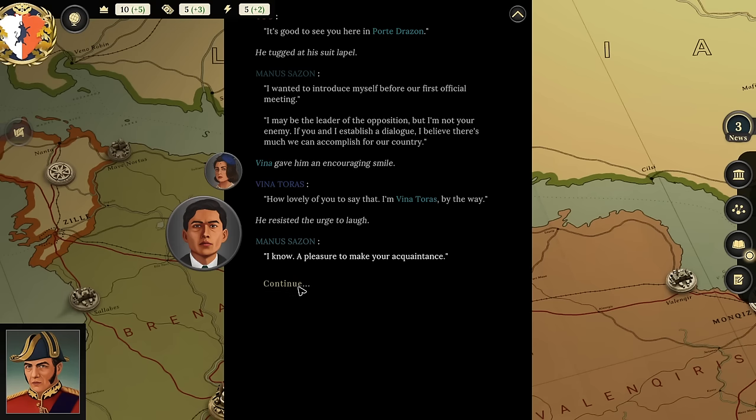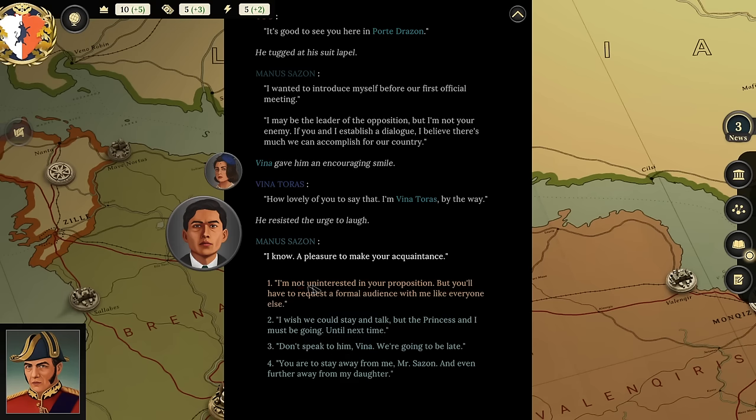Player reacts: 'Vina, go to your room! They're already going behind my back. Why is she giving him an encouraging smile? Did she set this up? Is she the reason he ambushed me here?' I choose to politely disengage: 'I wish we could stay and talk, but the princess and I must be going. Until next time.' And I say: 'Don't speak to him, Vina—we're going to be late. Stay away from me, Mr. Sazon, and even further from my daughter.'